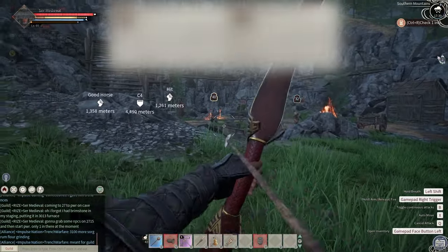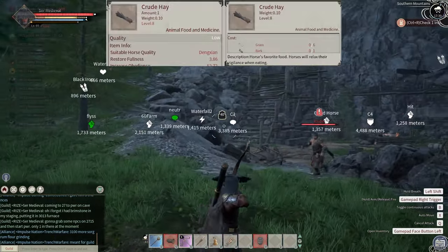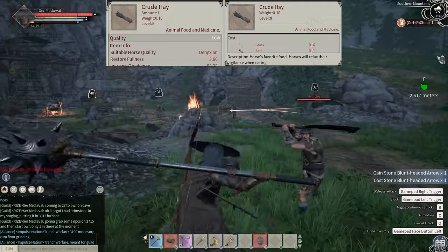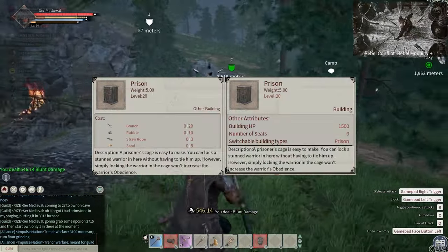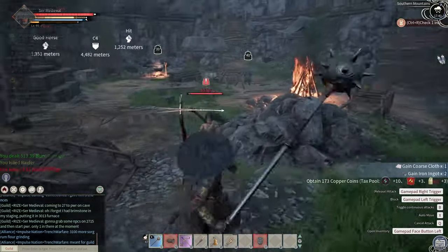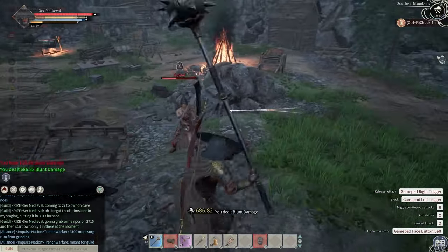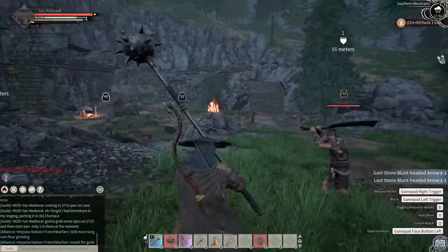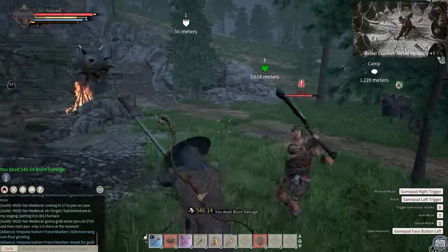To get NPCs into the farm, go out with a club — higher tier the better — a piece of crude hay which looks like black hay and is very cheap on the marketplace, a weapon, a horse, a prison you'll need to craft, and either a wagon or a cart. A wagon and horse or cart with a prison makes it easier to get NPCs back to base without them waking up constantly, since they can't break out of a prison.